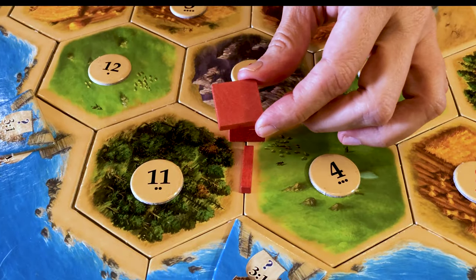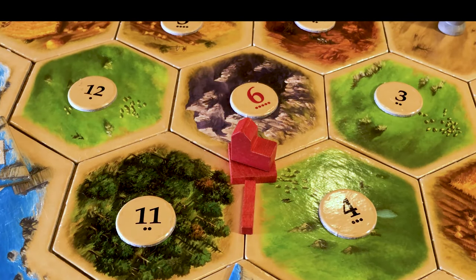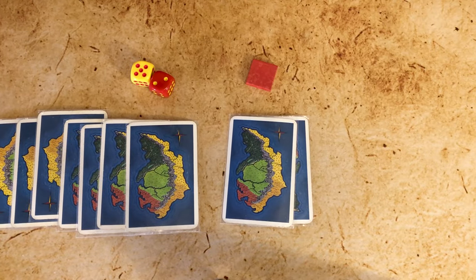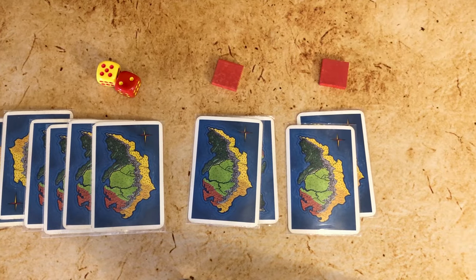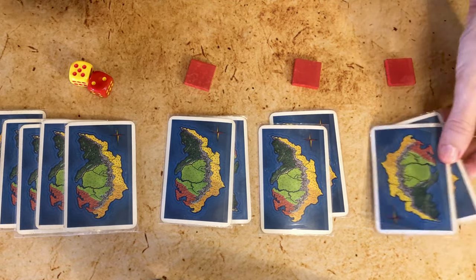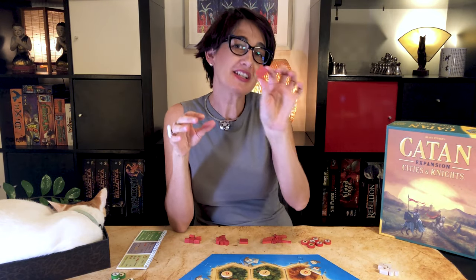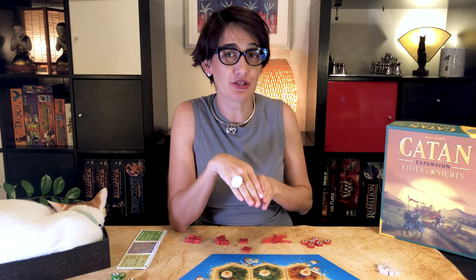Walls are represented by these square tokens, and you can place one under a city once you buy it. Each wall allows you to keep two more cards in your hand before getting robbed. So one city wall allows for nine cards, two for eleven, and all three walls allow up to thirteen cards safe in your hand when a seven is rolled. You can only build one city wall per city, and you cannot build walls under settlements.